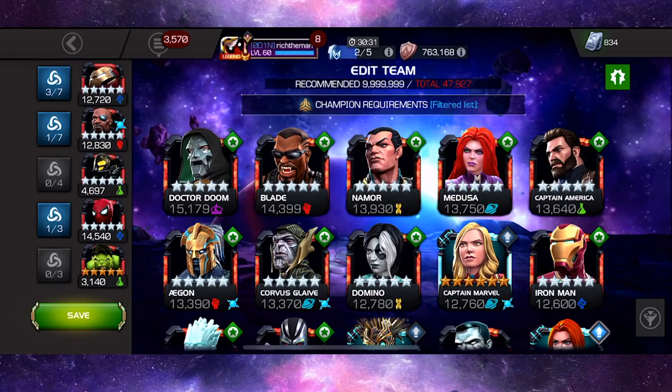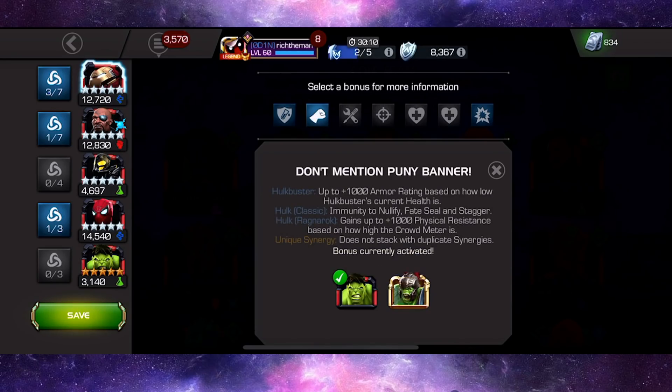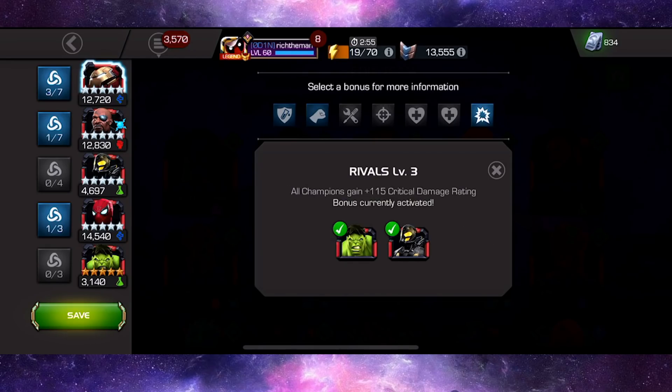Let's go over some synergies placed around this champion. First and foremost, Hulkbuster has Yellow Jacket in order to improve and activate the fury buff — launching a special attack converts one armor up buff into a fury buff lasting 10 seconds. That's very important because specials are going to be the name of the game. There's also Hulk in there; armor rating being increased helps limit damage, though it's not necessarily essential and we could swap that synergy out.